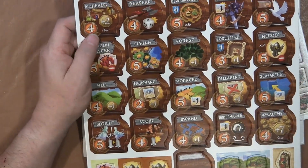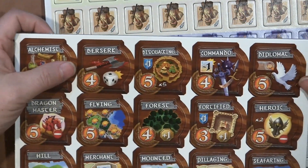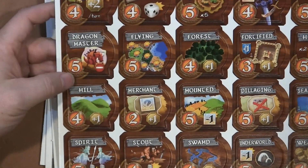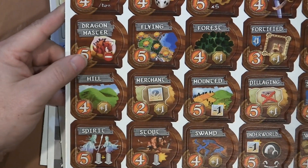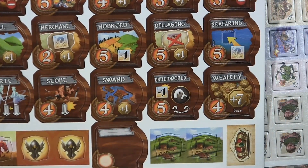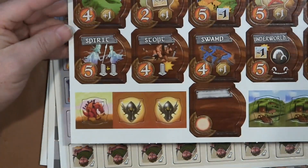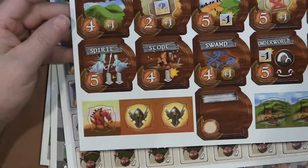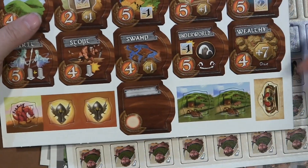We already talked about some of these. The full special skills list includes: Alchemist, Berserk, Bivouacking, Commando, Diplomats, Heroic, Fortified, Forest, Flying, Dragon Masters — which are really cool — Hill, Merchant, Mounted, Pillaging, Seafaring — also really cool — Wealthy, Underworld, Swamp, Stout, Spirit. You also get the little Dragon token that goes with Dragon Master, and your two Heroic tokens.